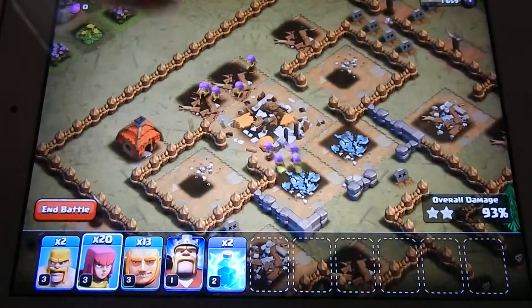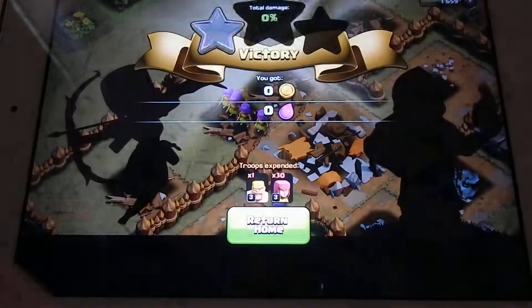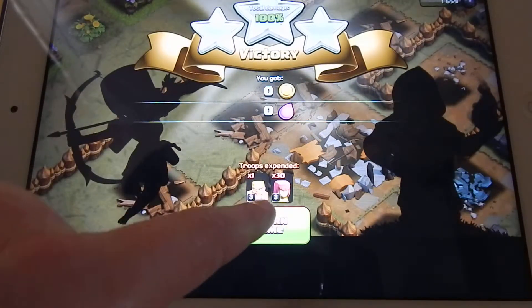So only one builders' hut left to go which will get us the final seven percent. There we are — hundred percent, three stars, and with only one barbarian and thirty archers. You didn't really need the barbarian either actually, I don't think.